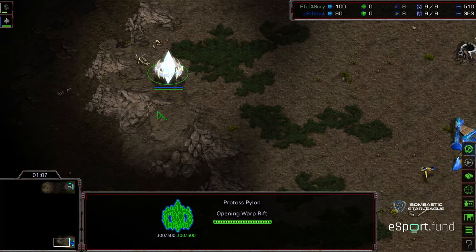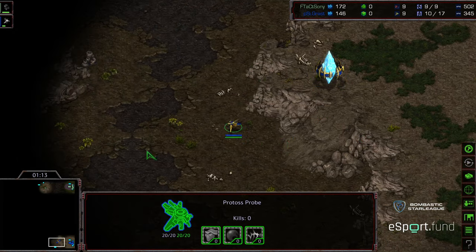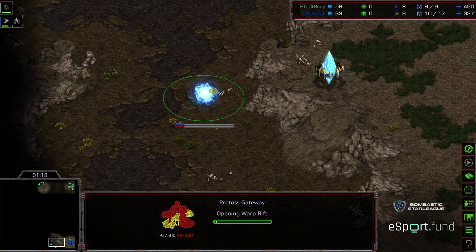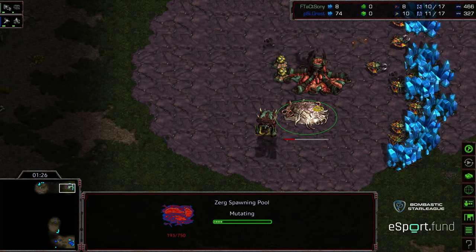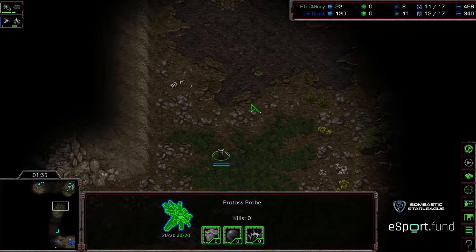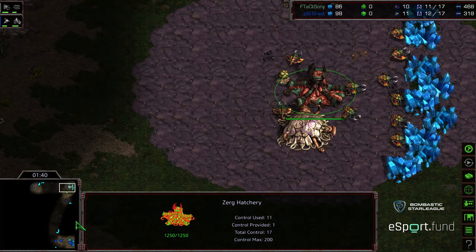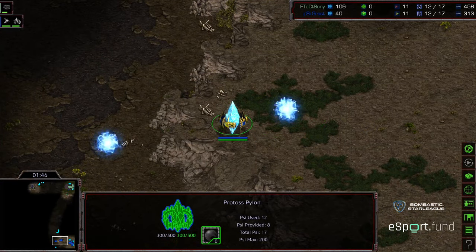Grast is going for an interesting forward pylon — not something you typically see often. So I assume this is going to be a gateway-first opener. Gateway on the low ground, but with the pylon at that position it's going to be difficult to get a good SimCity blockade against any early aggression. We are seeing pseudo early aggression: an overpool from Sony comparatively. Luckily for Grast, he's going to get early drone scout, going to the upper right-hand corner to get that initial information. It is a two-gate opener — that's kind of what I was expecting seeing that pylon in that upper position.